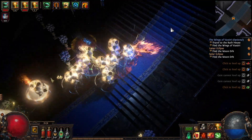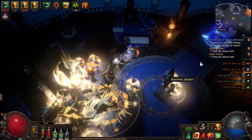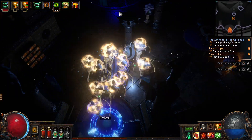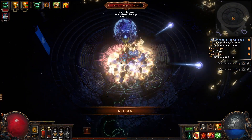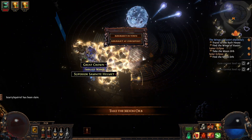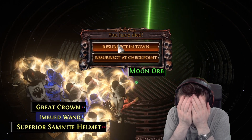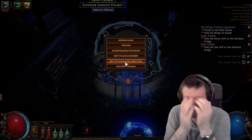At the top of the stairs we are not going to fight Piety — we'll be glad to know. We are going to fight the Harbinger of Lunaris. She hurts with her attacks. We killed her. Grab the Moon orb and then log out.